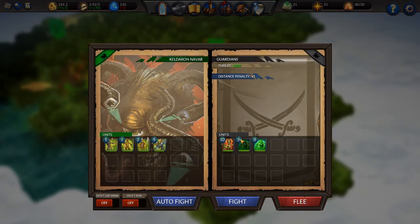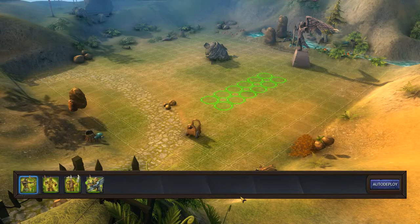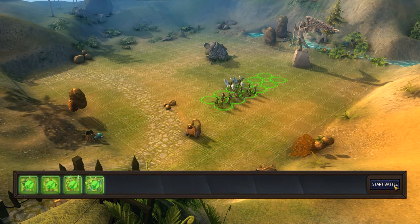However, the threat is not as low as you might think, because they have got a basilisk. Why is a basilisk so dangerous? Because a basilisk can do petrifying attacks in close combat, meaning he turns your figures of your units into stone.